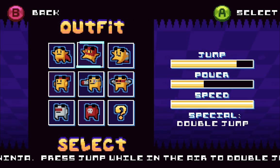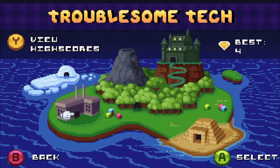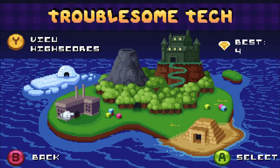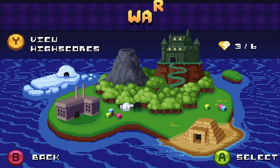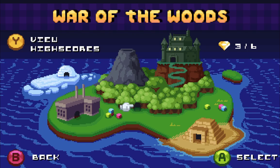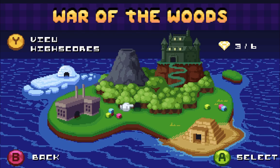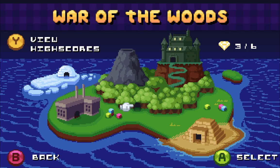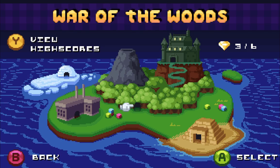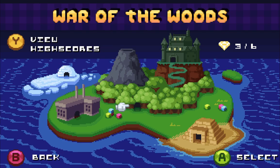Let me go back to the main menu to show you another outfit — the ninja outfit. In stage two, War of the Woods, it shows three out of six gems collected, meaning I need three more gems in that stage to progress. I'm not sure whether you need to collect six all in one go or just six total, but gem collection is how you move on to the next stage.